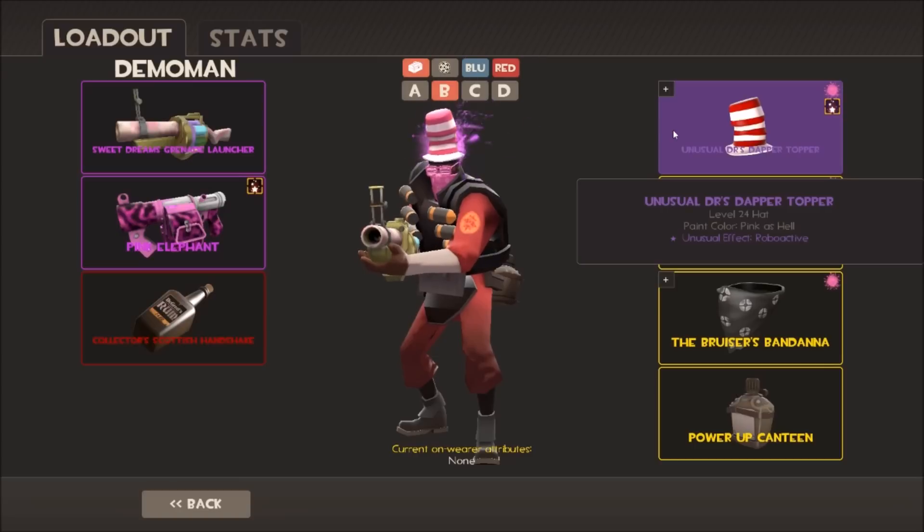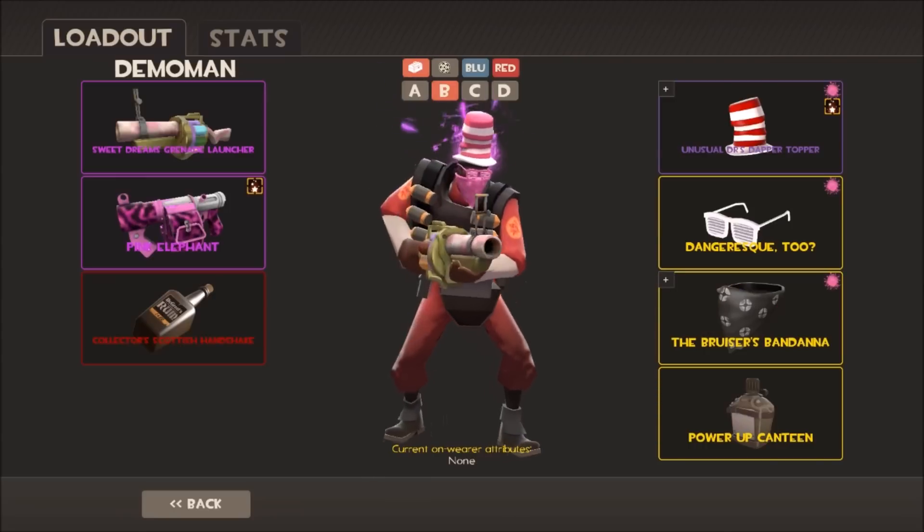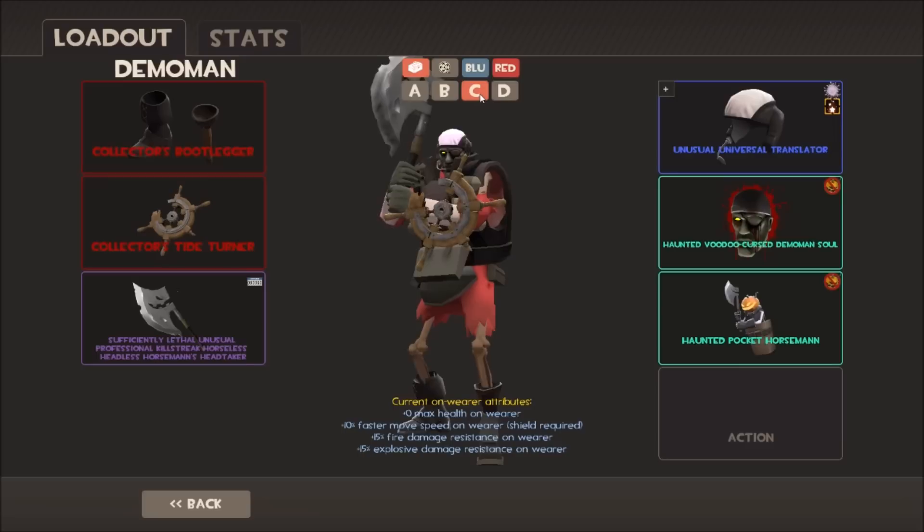I've got another pair of Dangerous Duos - a lot of people ask how I got them since I already have one pair. They used to be tradable with gift wrap, though I'm not sure if that's still possible since gift wrap has changed. Then I've got the pink Bruiser's Bandana - so it's just a pink Demoman loadout.